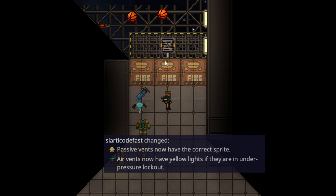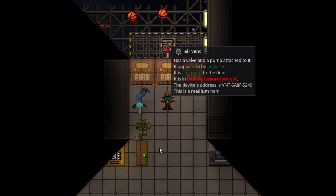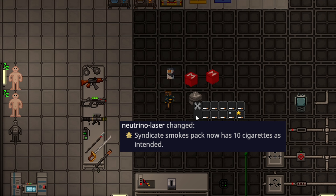Air vents that are under pressure lock now have yellow lights to indicate that they are not outputting any form of pressure, making it a bit easier than having to shift-click all of them.